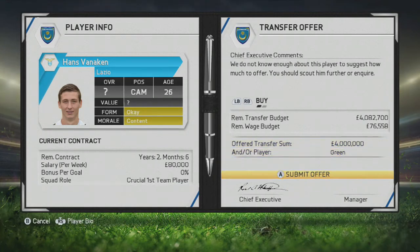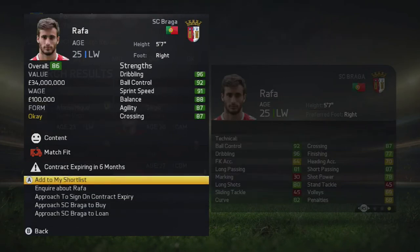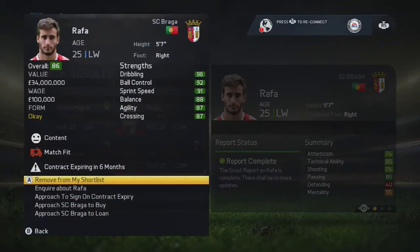At the moment it doesn't look like we'll have enough money for all our targets. I could try and sign Michy Batshuayi of Marseille on a pre-contract deal — he's a popular option in the comments and a lot of you have been saying I should sign him. Then I've just found Rafa from SC Braga, who has 6 months remaining on his contract. Would he be a really key signing for us? He's worth £34 million and would probably blow my wage budget if I signed him on a pre-contract deal. I'm going to keep an eye on him and if I can offload a few players first, then I'll go in for him with a pre-contract offer.